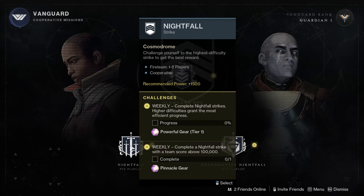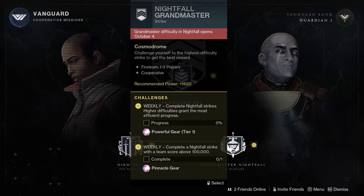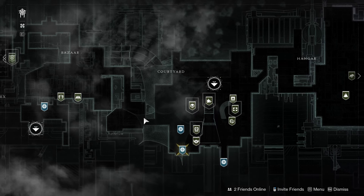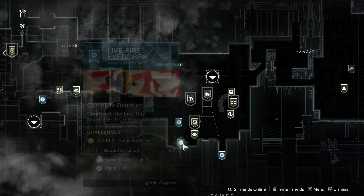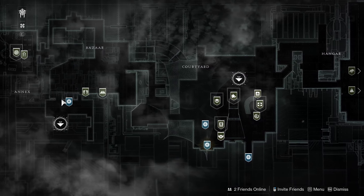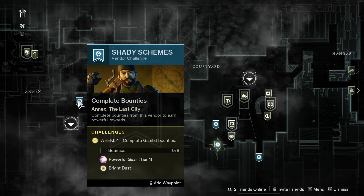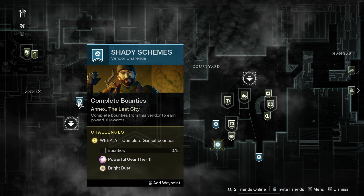Higher difficulties grant the most efficient progress, and you'll see there is another challenge that says complete a nightfall strike with a team score above 100,000. If we click into the tower here: complete weekly bounties for each of these specific activities. So if you complete gunsmith bounties, vanguard bounties, crucible bounties, or gambit bounties — if you complete eight of those then it will progress your however many out of eight.